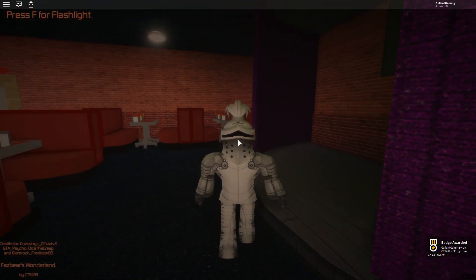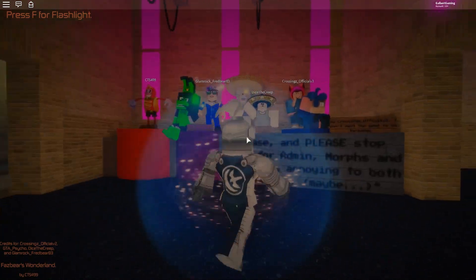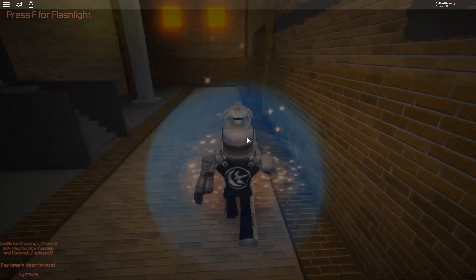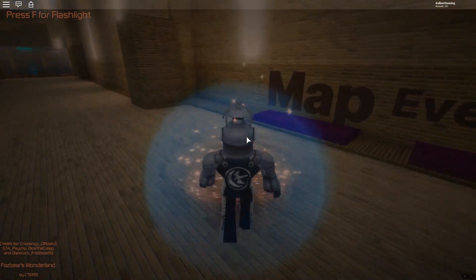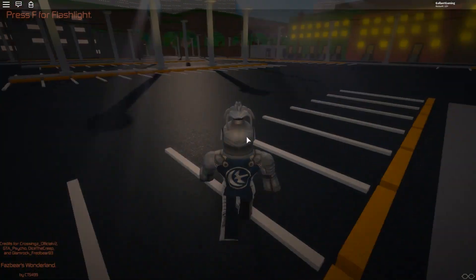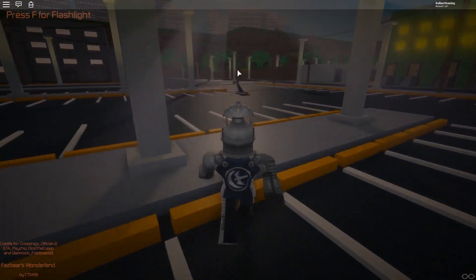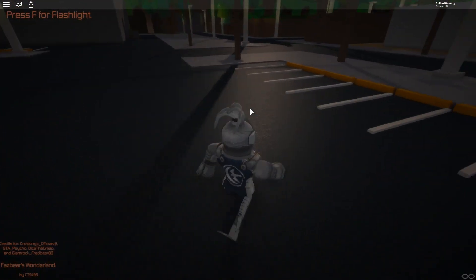We're gonna go ahead and reset, cause it's a lot faster than running back. And now we're gonna get the Creator's Morph badge, which is in a new area of the map. We haven't been in this game since it was covered in snow — it's been a while. So for the next two badges, we're gonna go over in this tunnel area for the Creator and the Forgotten Bonnie badges.